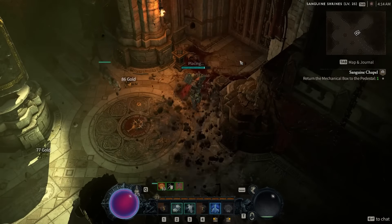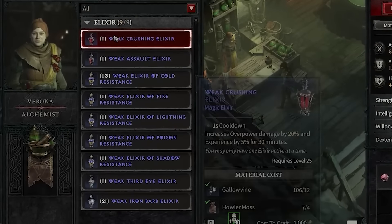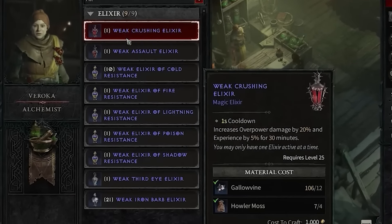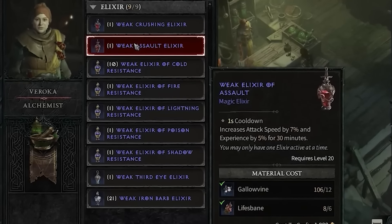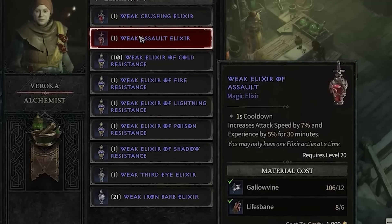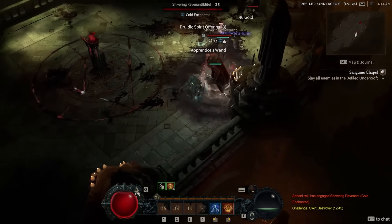Here are some tips to level just a little bit faster. Number one: always use an elixir. You get 5% bonus XP, and some elixirs are really strong — whether they boost your critical strike damage, increase your damage against demons, or give you some resistance to help you survive. They're all super valuable, so make sure to craft them at the alchemist and always keep one on your character.